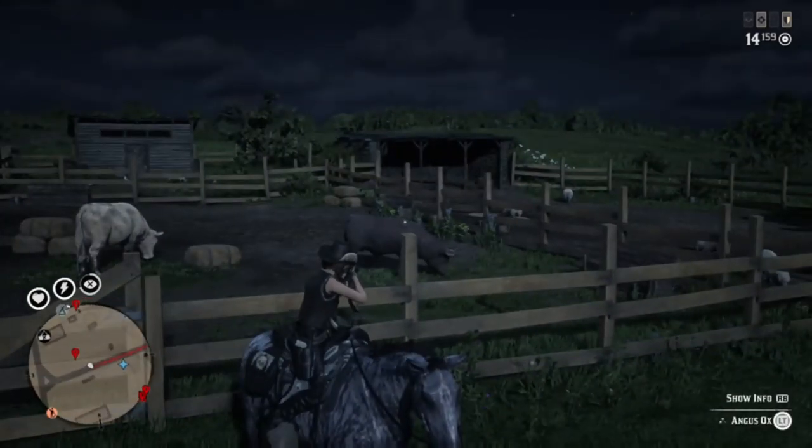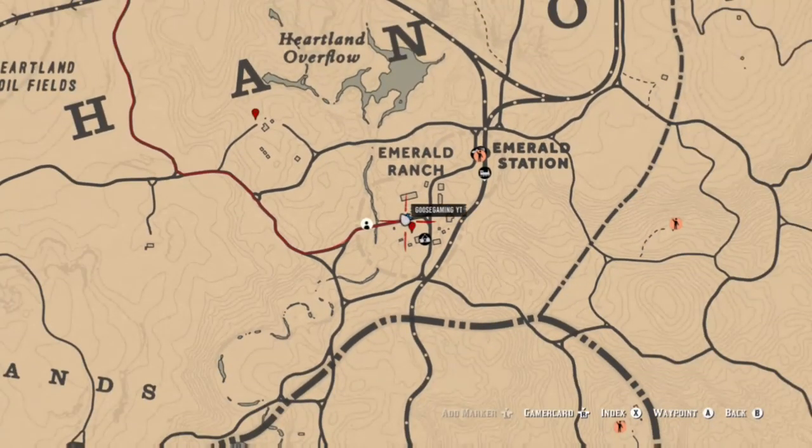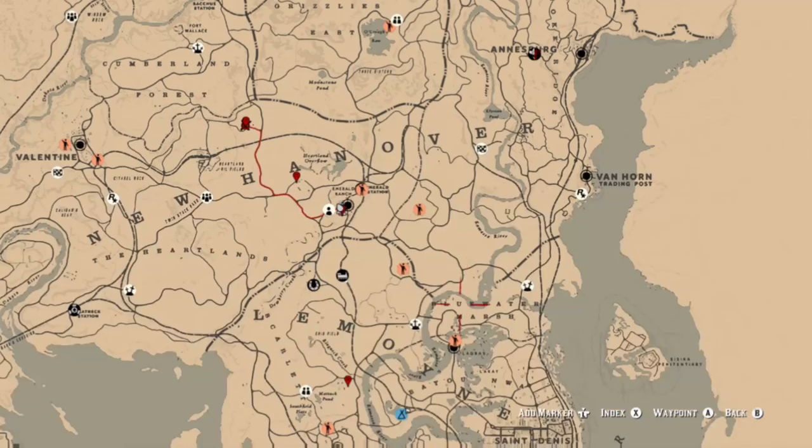Another location where you can go is Emerald Ranch. In this particular clip, there are two oxen chilling here at the ranch. So all you need to do is skin two and that will basically be it.